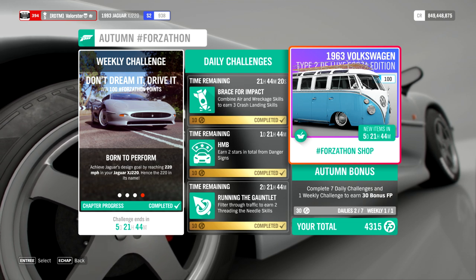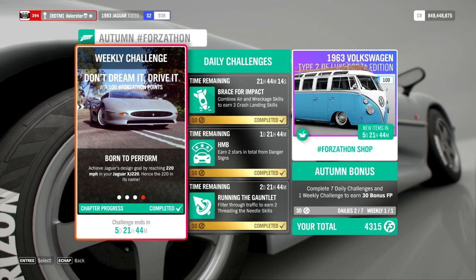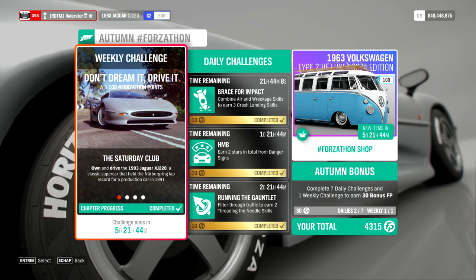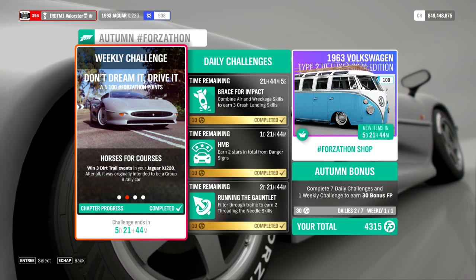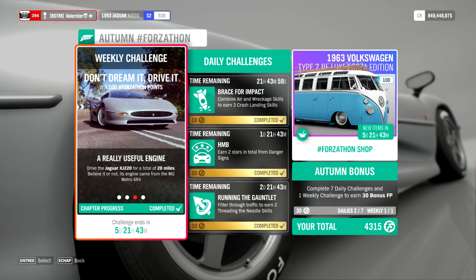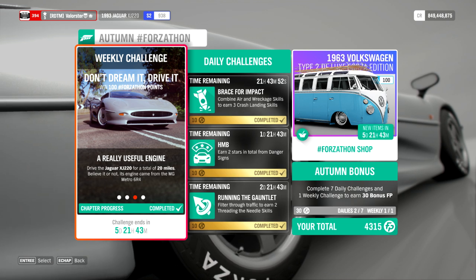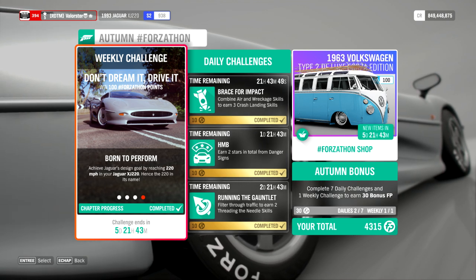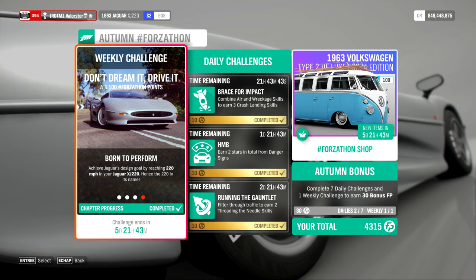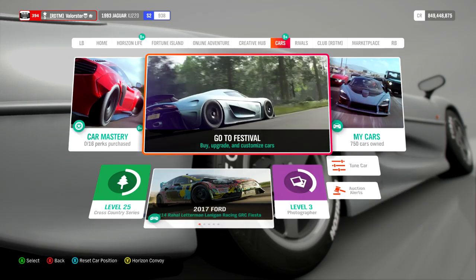First we need to drive and own a Jaguar XJ220 from 1993. Then we need to win three dirt trail events in the Jag — that's very easy, takes like eight seconds. I made a custom route for it. We need to drive 20 miles, that's about 37-38 kilometers, roughly three times the highway. And also hit 220 miles per hour, that's about 355 kilometers an hour.